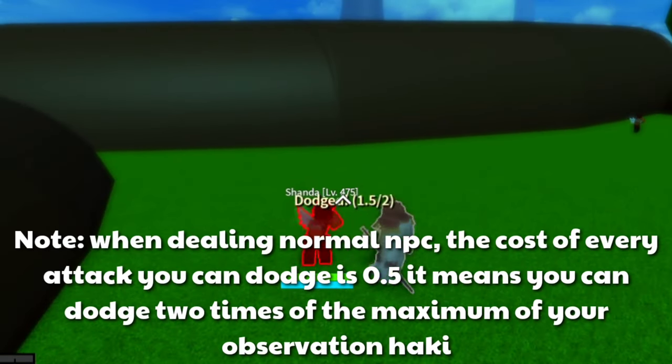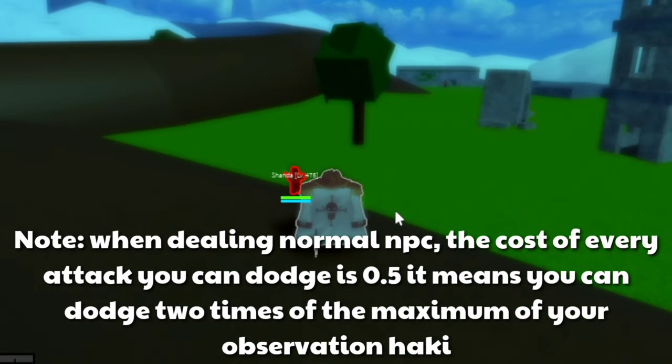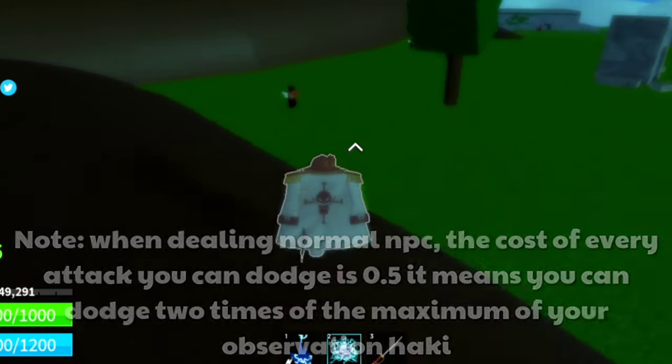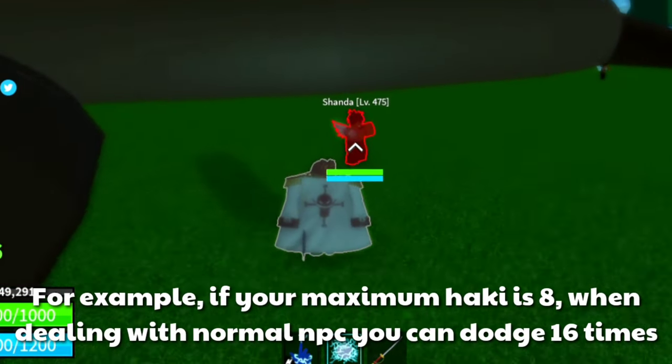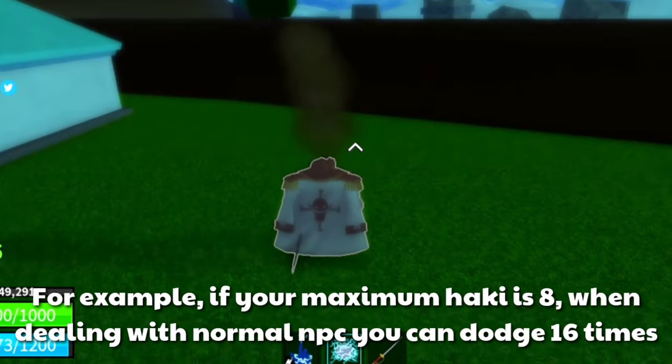Note: when dealing with a normal NPC, the cost of every attack you can dodge is 0.5, which means you can dodge 2 times the maximum of your Observation Haki. For example, if your maximum Haki is 8, when dealing with a normal NPC you can dodge it 16 times.